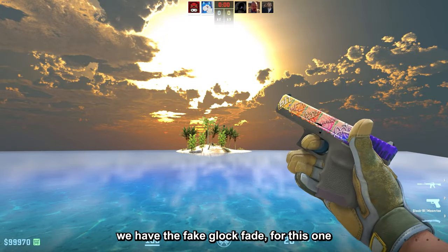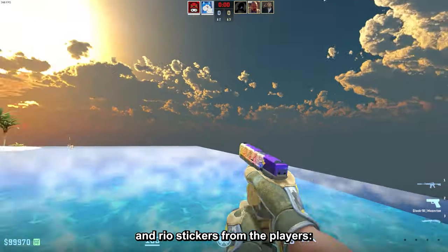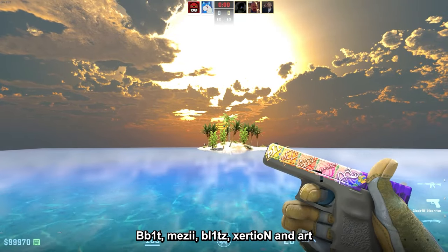First off we have the fake Glock Fade. For this one you need a Glock Moonrise and real stickers from the Players Bit: Mezzi, Blitz, Exertion, and Art.